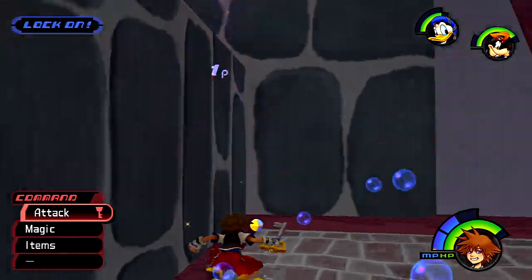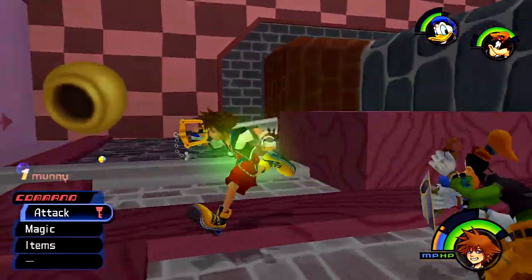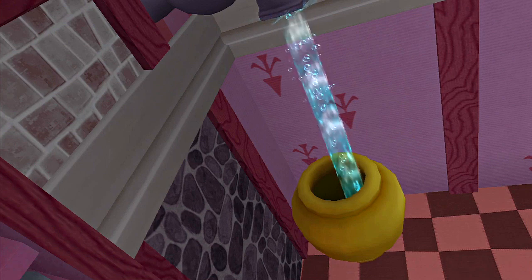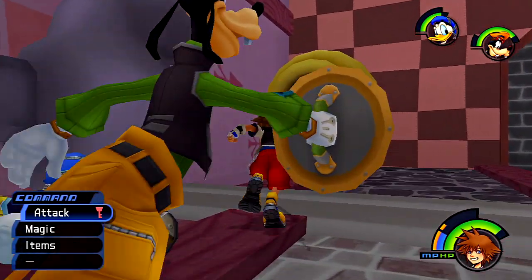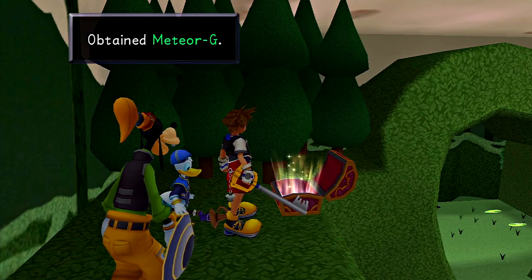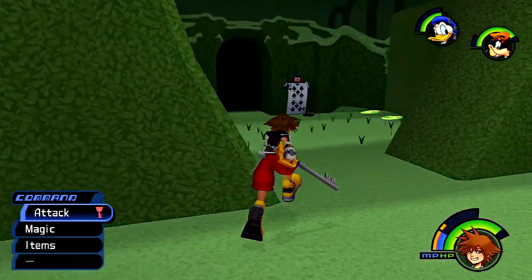Let's attack these guys so we can start interacting with things. Let's go ahead and interact with this handle — and for some reason it fills up a big vase thing, or a pot. This will actually lead us to a place in the Queen's Castle to pick up more items or treasure chests. There's another one right there — another gummy. I really don't use the gummies; they're just not worth it for me.